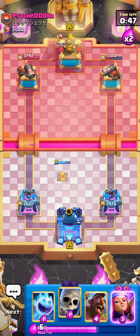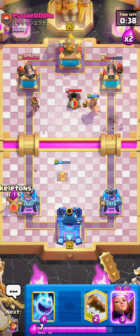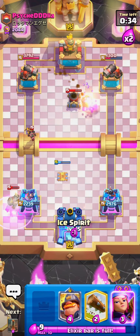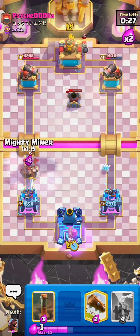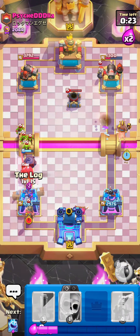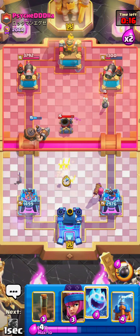I go for a Tesla. It deals with the Mother Witch and also blocks the lane. He goes Little Prince into it, which probably wasn't the right play, and it kind of stops him from going too aggressive. He goes Miner, which gets dealt with by Skeletons. Hog in the right lane gets countered by the Mortar — kind of a late zap by him. You can see how that Tesla got a lot of late value onto his Little Prince. I was ready for him to use his Little Prince ability, just waiting for it, so I go for a Hog Rider immediately once everything's dealt with by the Log. He was very aggressive, which is kind of unnecessary.